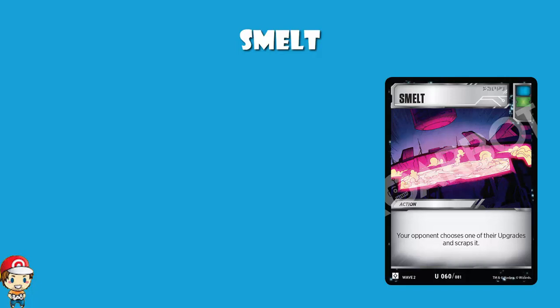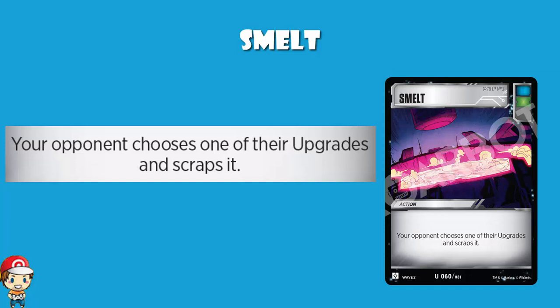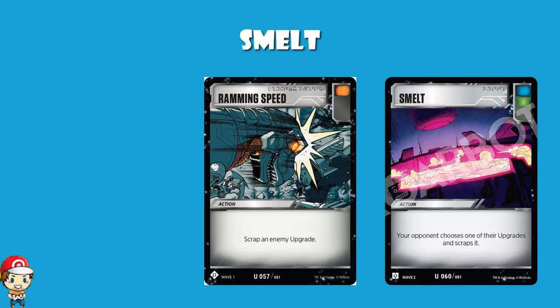Because the thing is, it's basically Ramming Speed. What it does is: your opponent chooses one of their upgrades and scraps it — your opponent scraps one upgrade attached to one of their characters. So it's basically just a worse version of Ramming Speed. Ramming Speed allows you to choose one of your opponent's upgrades and scrap it, and it's got an orange icon. Smelt has a blue icon. The problem here is that you're letting your opponent make the choice. So they might have a character which is about to get KO'd — scrapping a card from that character is going to be way less of an issue than on a really good character.